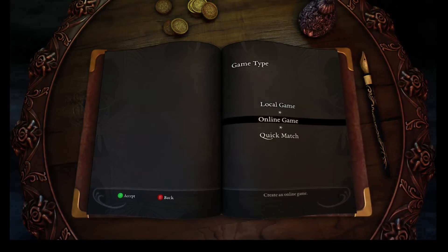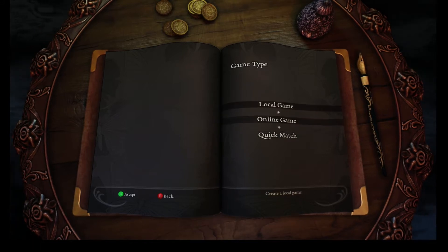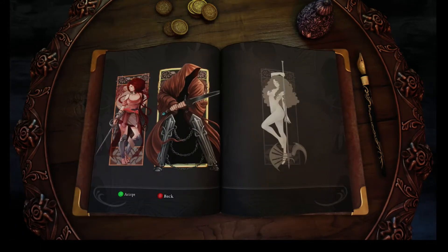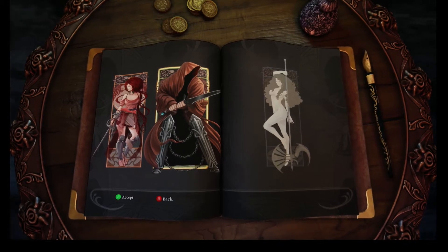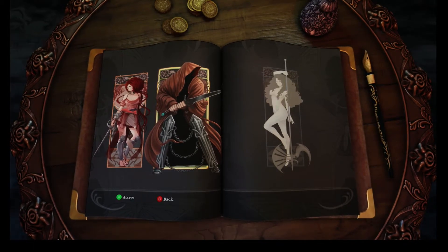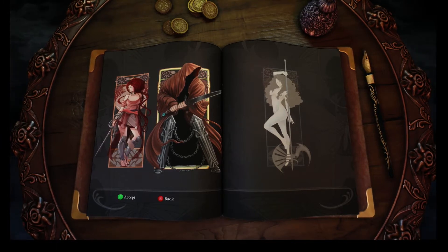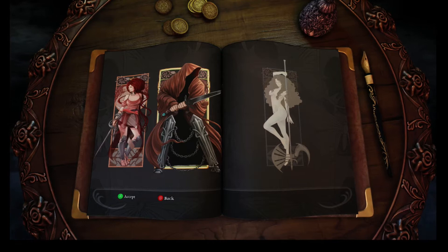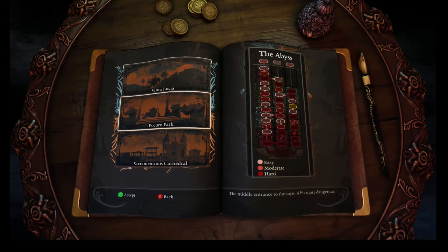So I'm just going to fire up a local single player game. The first thing you've got to do is choose your warrior. At first only one warrior is unlocked, and that is the one to the left — that is Catrian. I'm going to go with the Ghost Monk, who's a little bit more of a heavy hitter. You can see he uses a two-handed sword where Catrian is more of the single saber type.